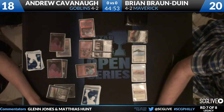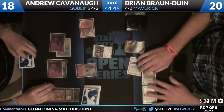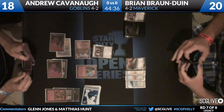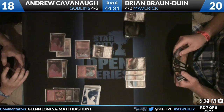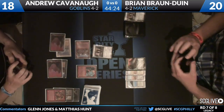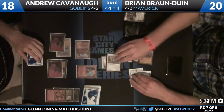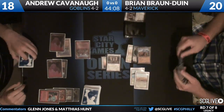Brian makes the double block on Gempalm Incinerator. Brian's going to take two, so the score goes to 18-18. The one Gempalm trades with the Stoneforge Mystic, and Brian equips Sword of Fire and Ice rather than Jitte — he would prefer the protection against those two Incinerators. If he slams in with Jitte, he's forced to choose whether to protect his guy knowing Andrew has another Ringleader and two Incinerators. So BBD leads with the Sword. He attacks in for three, draws a card, kills a Goblin, knocking Andrew down to 15.